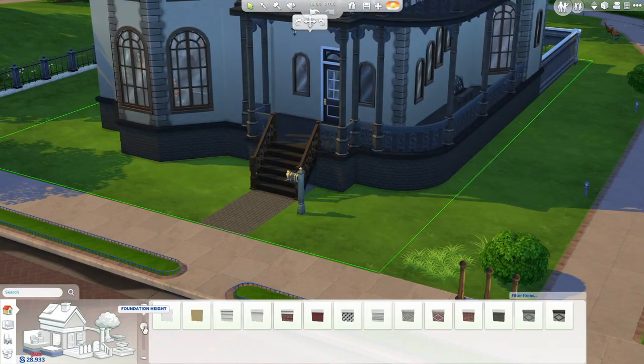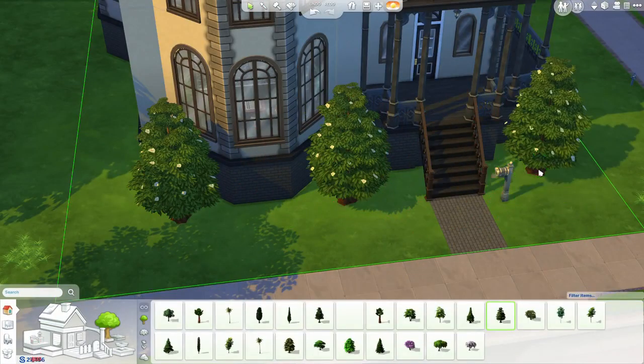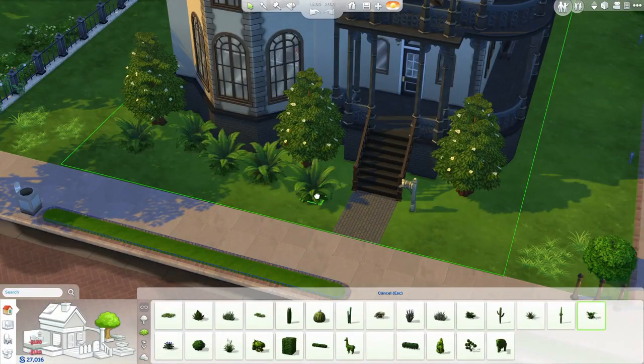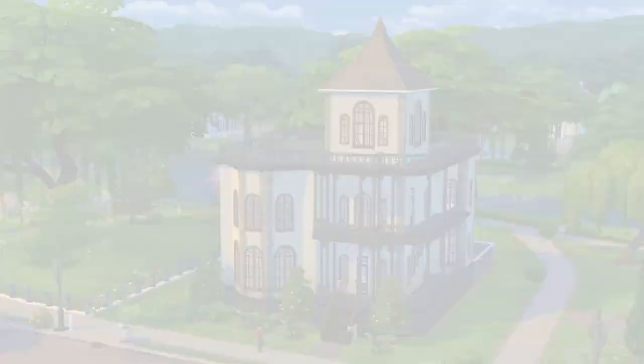Now I can add a foundation and change its height at any time. I'm almost done, but I want to add some finishing touches — some plants, and I'll paint the terrain here.